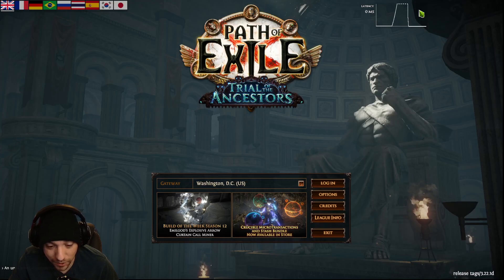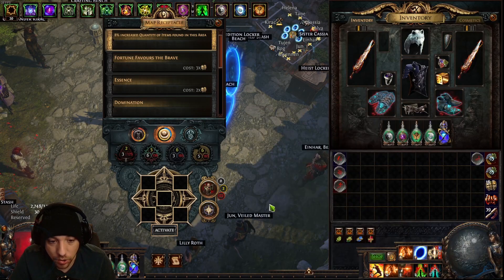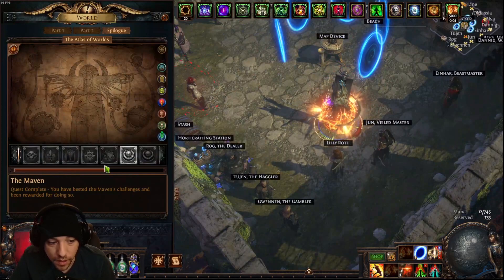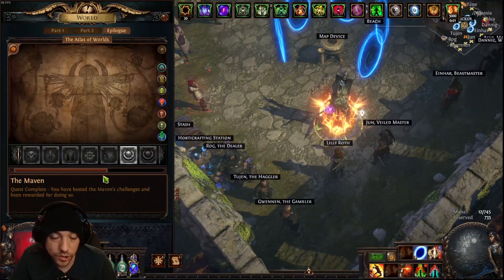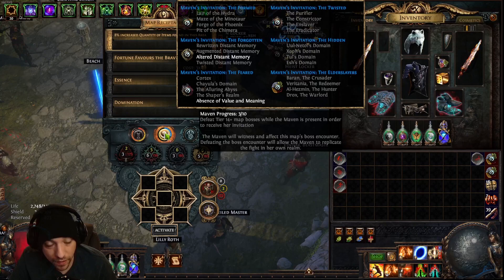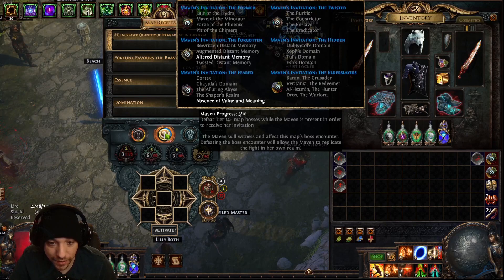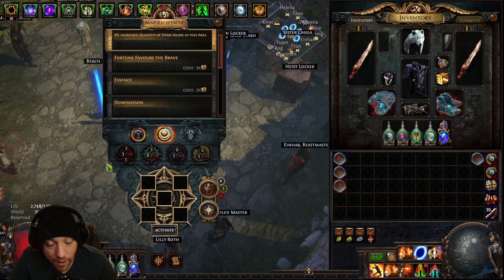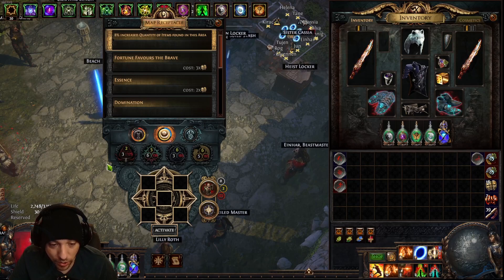In order to use the Destructive Play keystone, you need to run maps with Maven influence. If you don't have Maven's influence yet, once you start mapping you'll get the Maven questline — just do what it says until you unlock her ability to put influence on everything. If you get to the Maven and cannot kill her, you can go to the Forbidden Trove Discord and get a carry, or type slash trade 820 and some people offer carries. If I'm streaming, come to my chat and say 'I need Maven dead' and I can kill her for you quickly.